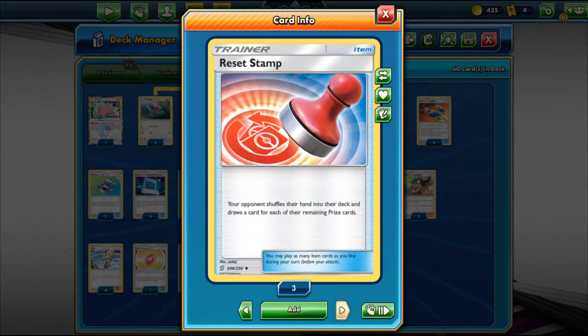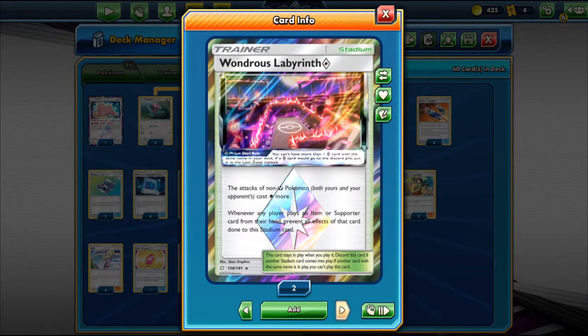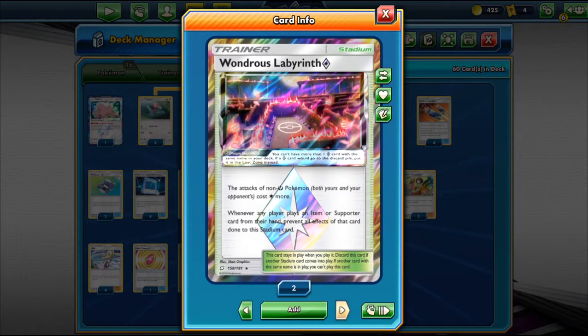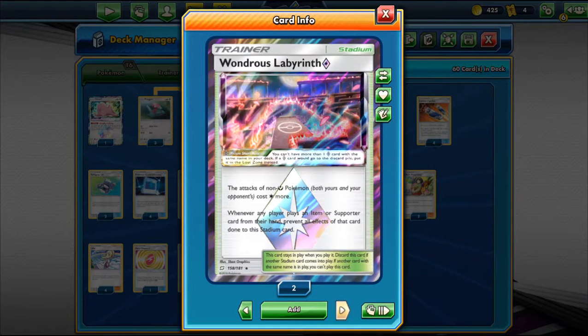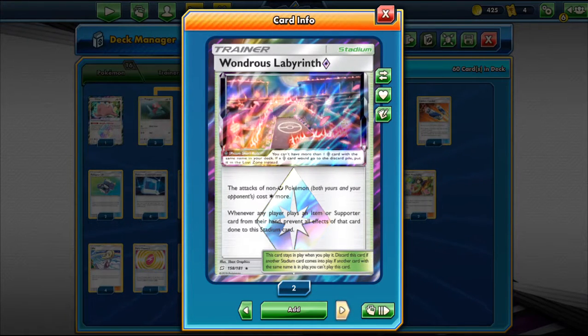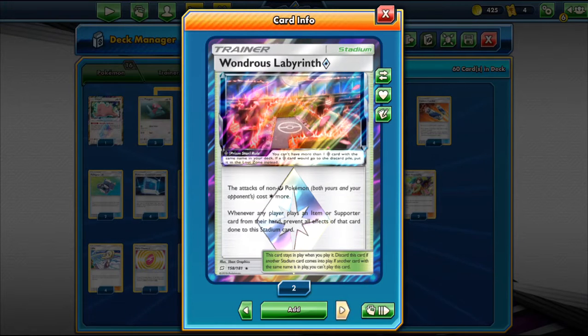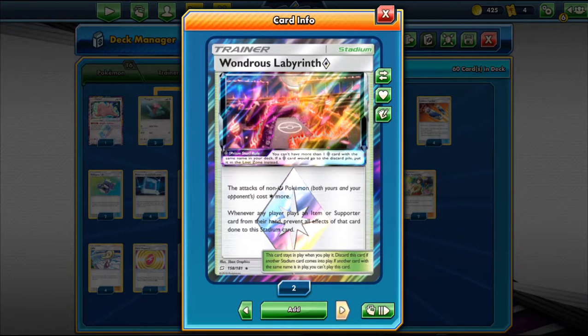Reset Stamp is very good in the late game — if we're down, we can set our opponent down to a low card count and hopefully stall out. We also have 3 Switch to move Porygon-Z or anything stuck in the active. Then one stadium — any non-Fairy Pokemon costs more to retreat, and whenever any player plays an item or Supporter card, all effects from that card are reduced. So for example, a Pokemon that needs three energy attachments like certain GX Pokemon gets an extra energy attachment they didn't intend.